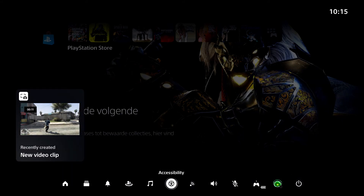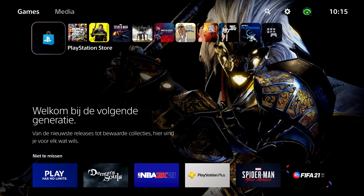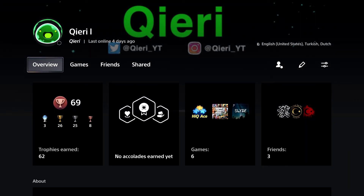There are also Power options - enter Rest Mode, Turn Off, or Restart. That's basically the quick menu and how to customize your Control Center. I hope you enjoyed it - drop a like and subscribe. Leave a comment below telling me when you got your PS5, and follow me on Twitter and Instagram - links in the description.